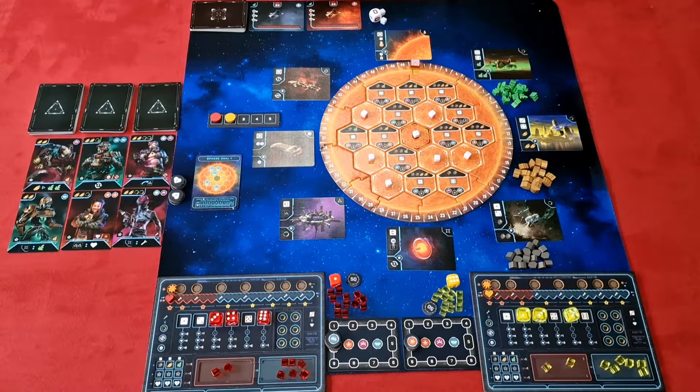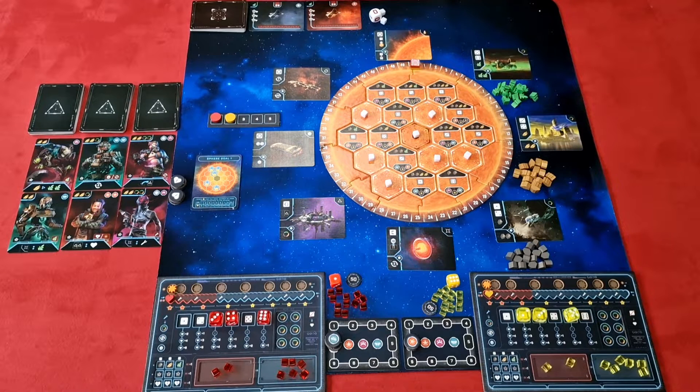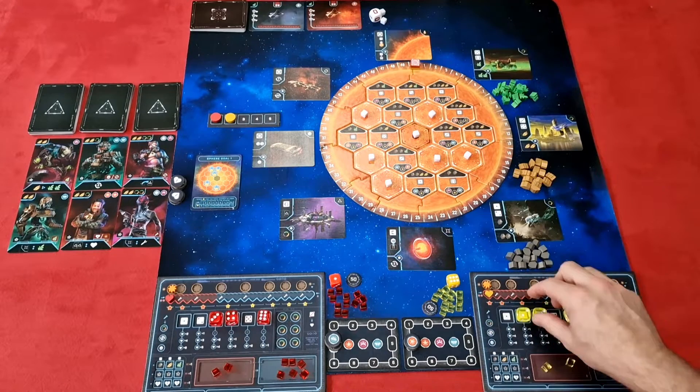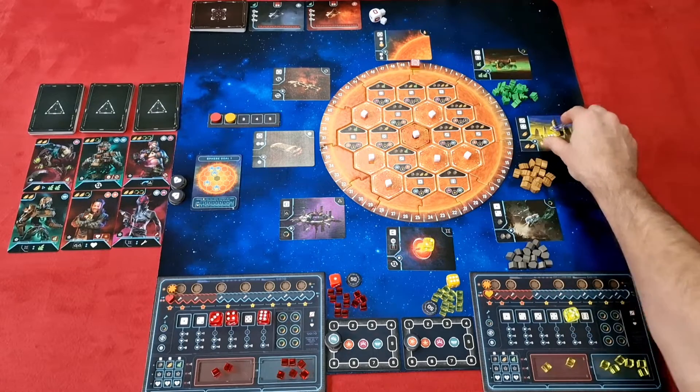During the game you'll be placing dice of various values at the locations surrounding the Solar Sphere. Your dice are rolled at the start of each round and depending on which location you want to visit there are requirements for dice values. So if I want to go here I need an even number, but if I want to go here I need a specific value.